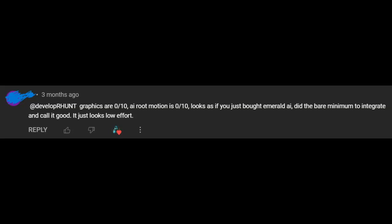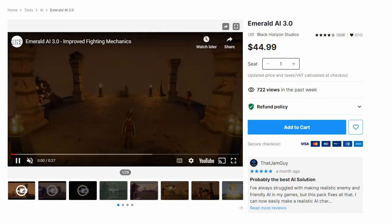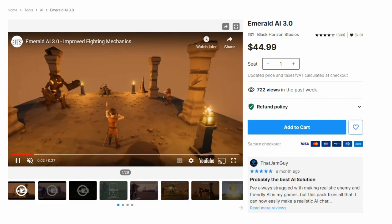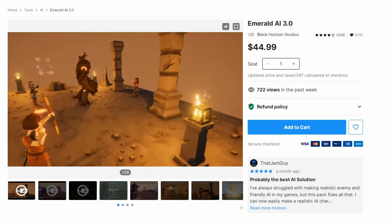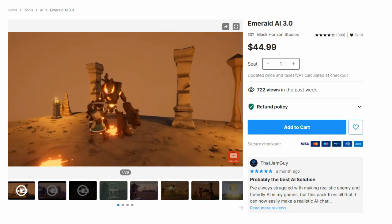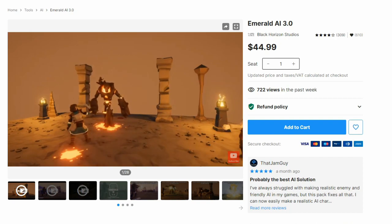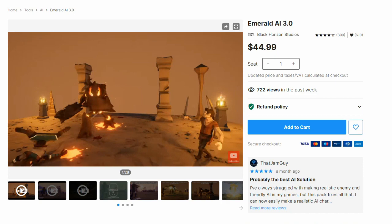Shout out to the person who tried dissing me with the Emerald AI comment. I actually didn't even know what Emerald AI was — basically it's an out-of-the-box AI asset that makes setting up new enemies and animations much easier. Even though it was intended as a diss, I ended up purchasing it and integrating it into the game. I confirmed I could edit the source code and already made some tweaks, so I think this is the right path.